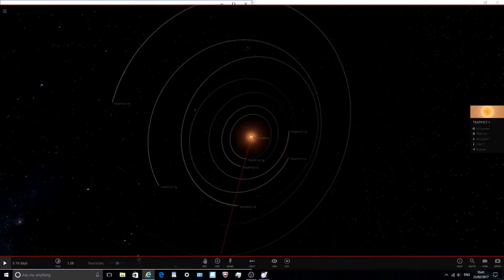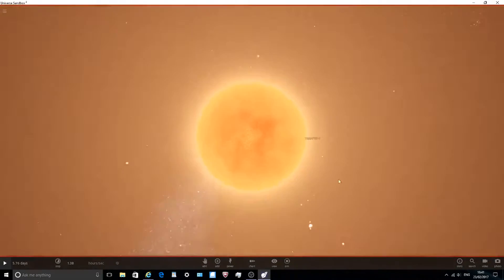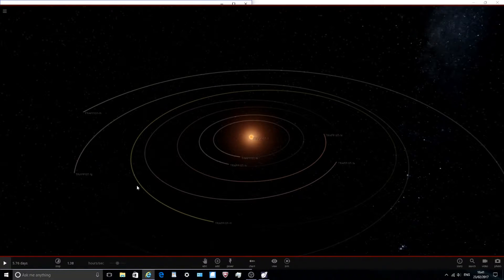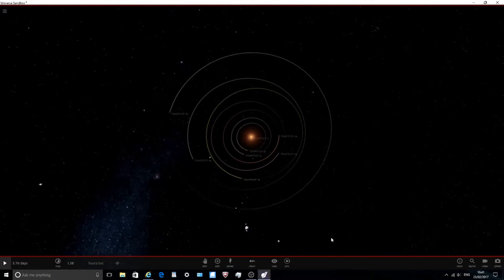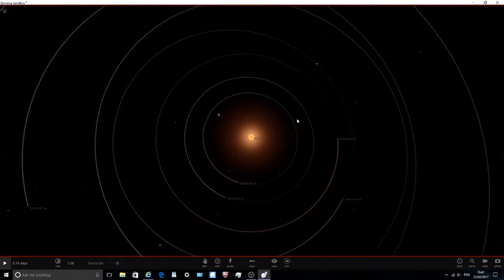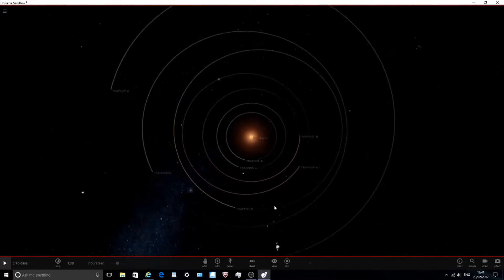The news article says TRAPPIST-1 is an ultra-cool dwarf star located 39 light years from Earth. It was first discovered in 2015, but in 2017 - pretty much today - they found four new planets. That's why the four planets didn't automatically spawn when I hit 'add planets to star' - the game hasn't updated yet, so I added them manually.